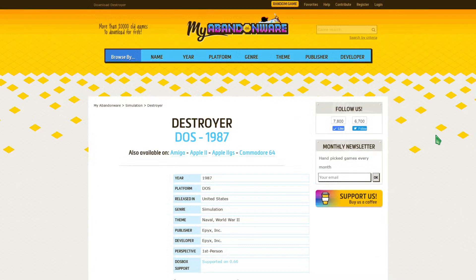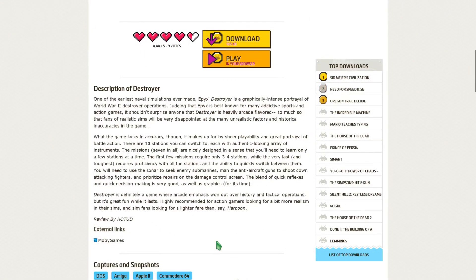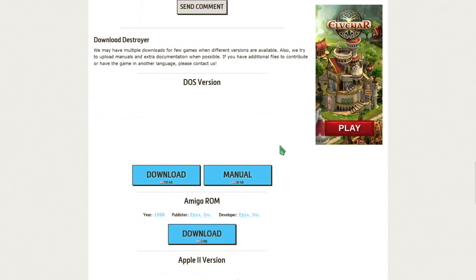It's a game by Epyx, and they are a pretty good game house. You can download the 105 kilobytes of this game. There's a nice little description here, and it says graphics are pretty good for the time — I'm not sure I agree with that, because it's running in CGA mode, and at the time there were much better graphics available. Also, looking at the screenshots, these are not from the MS-DOS version because I was unable to get colors this vibrant.